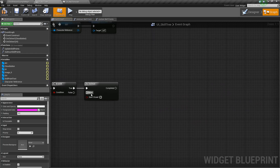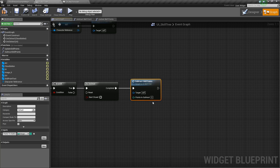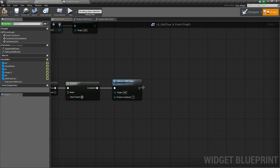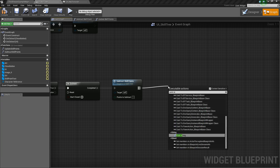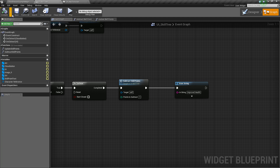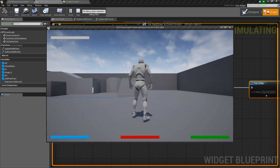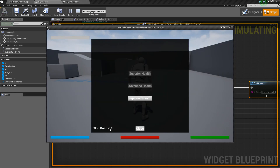So we've got that function made — we can go to our event graph, and after the Do Once, drag out SubtractSkillPoints. We can specify how many points to subtract; I'm just going to do one. Then after that, I'll just print a string saying 'Improved Health' for now. So let's compile and save and test this out. Press play, press T — when I click on this it subtracts one and prints 'Improved Health'. And if I click it again, it shouldn't do that because we only have a Do Once — so you can see it's working the way we want.